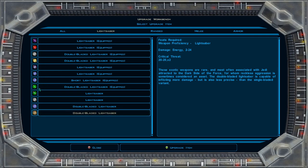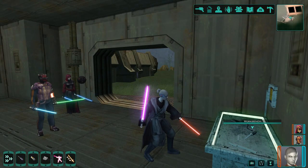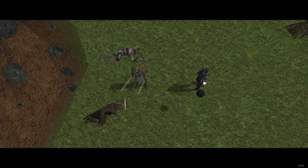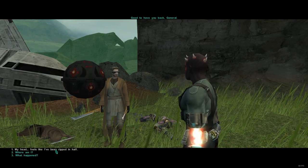11 of them if you don't have the Sith Lords restored content mod. Before I dive into the planets and locations, let's briefly cover the process of building your lightsaber at the beginning of the game. After recruiting Bao-Dur and chatting with him, he will tell you to bring him 3 lightsaber parts so he can craft you a new one.